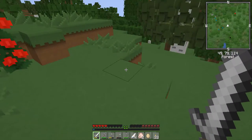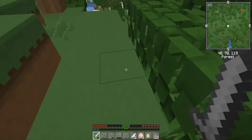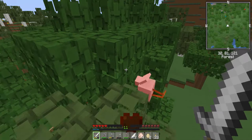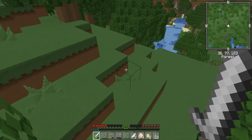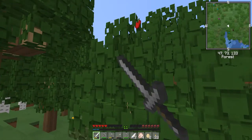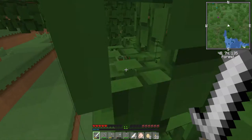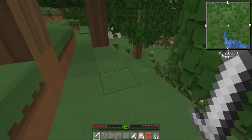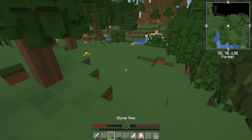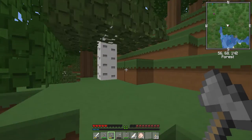This is basically an unmodded vanilla survival game. But you can see I've got my little mini map just to help with things. I've also just loaded in something that does not change gameplay at all — except for the fact that it allows the leaves to disintegrate or decay in about 10 seconds. So that's all it does.